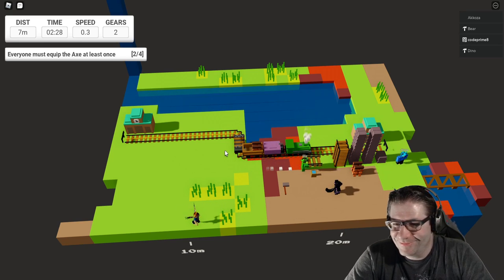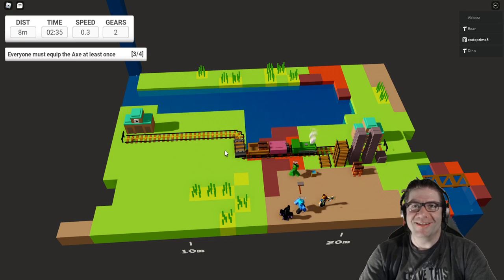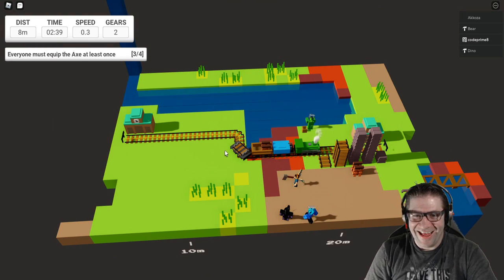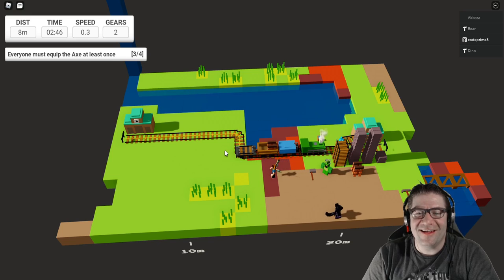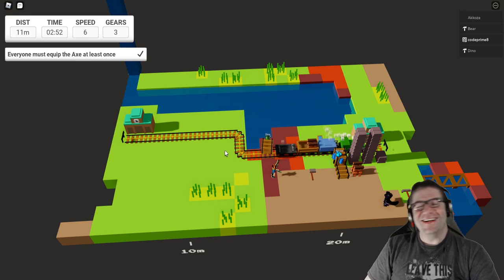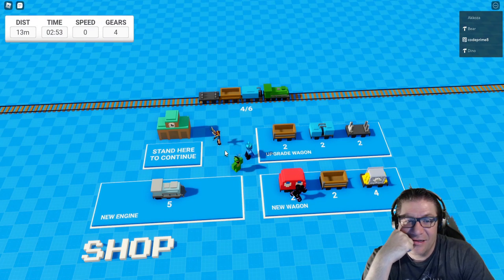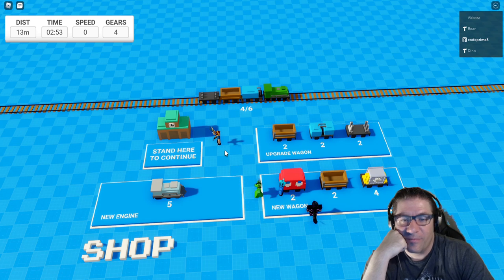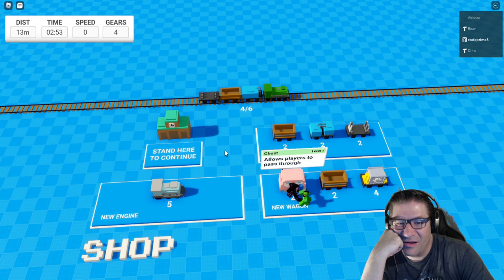We might want to do the axe quest. Wait, don't be telling seekers — what's the axe quest? Oh, it's just the quest in the top-left: everyone must equip the axe once. Akosa needs to pick up the axe. I was waiting to place the rail — this is getting close. We picked up the last stuff. Do we all share gears? The Pac-Man ghost — it lets you walk through the cart.